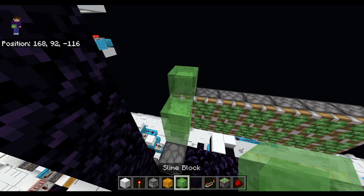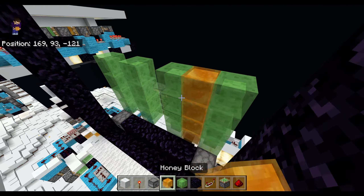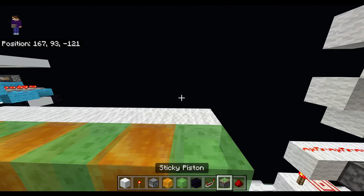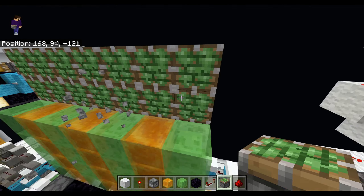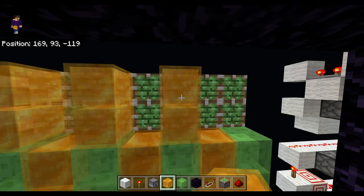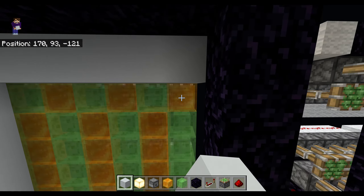Now we alternate between slime and honey and go four blocks up in the air like this. Then go to the top of this and place blocks. Then do another line of pistons seven blocks wide and another one above it. Destroy the blocks we did at the back. Now do honey and slime but the opposite way around — if there's slime underneath, do honey; if there's honey underneath, do slime. We're also going to have blocks in front of these, so I'm going to use some concrete and lights.